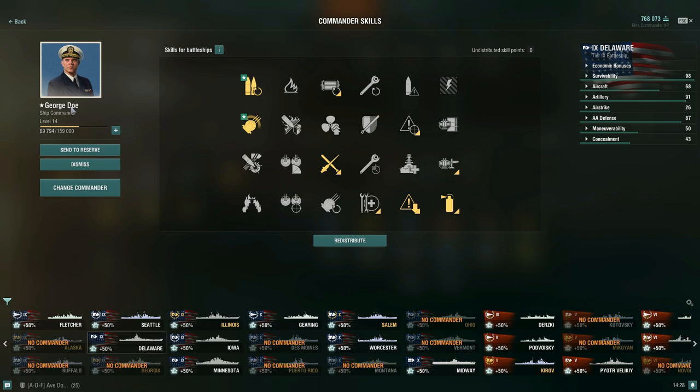In terms of our commander, we have George Doe. There are two commanders you can purchase in the armory — one for 35,000 coal and the other for 1,500 doubloons. Both have enhanced skills: gun feeder at negative 60% shell type switching time versus the standard negative 40%, and grease the gears at plus 25% versus the standard 20%. I try to run them on ships like Vermont, Georgia, Illinois, and Montana, because getting your guns on target quicker is very helpful.